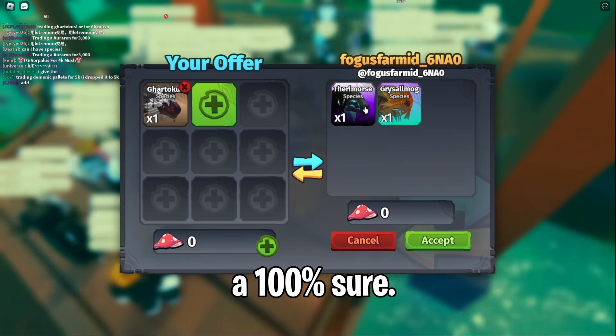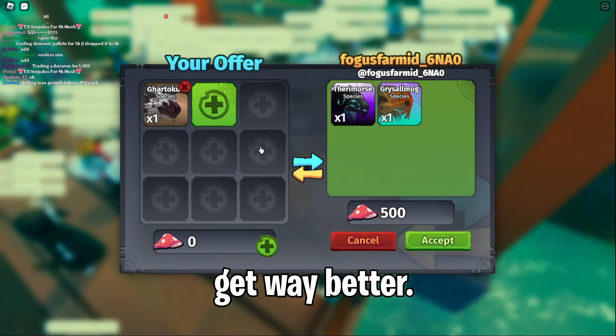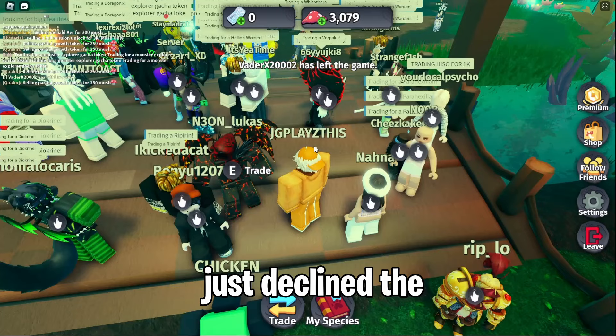Our next offer is a Grismog and a Theramose. I think this is a death creature — I'm not a hundred percent sure. Obviously I'm not going to do this since I reckon I could probably get way better. Oh no, they just declined the trade — let me find the next one.